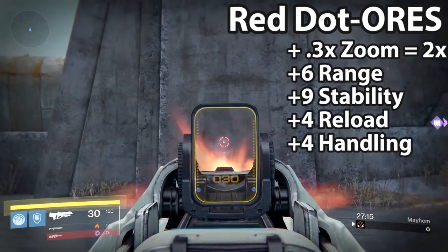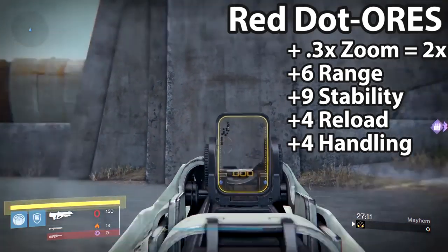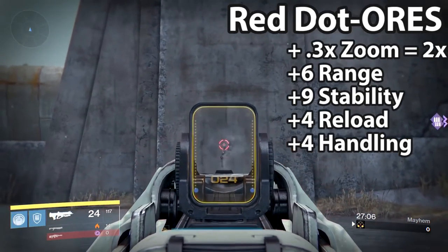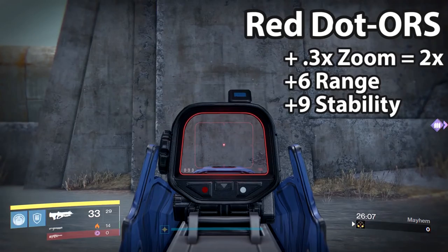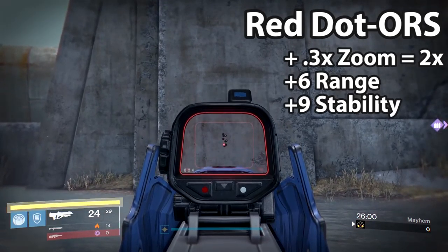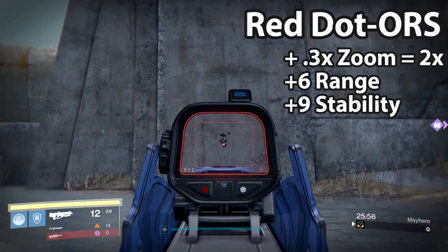The next sight gives a 0.3x zoom — that's important because it makes the weapon have a 2x zoom, which is the same as a base scout rifle zoom. The sight also gives a little bit more buffs: plus 6 to range, plus 9 to stability, plus 4 to reload, and plus 4 to handling. Another variant also gives a 0.3x zoom, again making it that base scout rifle zoom of 2x, with plus 6 to range and plus 9 to stability — essentially the same, but lacking the reload and handling buff.